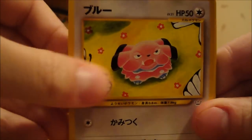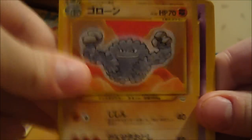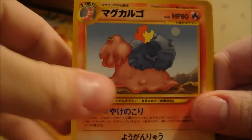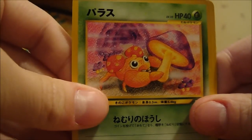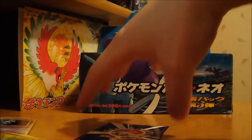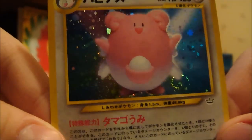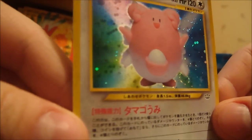So we have another Snubbull, Zubat, Graveler — don't have that yet. Smoochum. Remoraid. Magcargo. Aipom. Paras. And Seaking — don't have that yet. And my holo is a Blissey. It's not too bad. I'm not really a fan of the whole 3D kind, but I don't have it, so works for me.